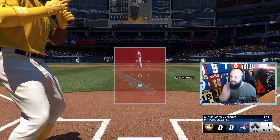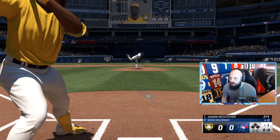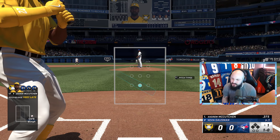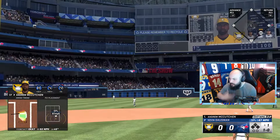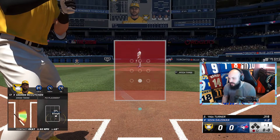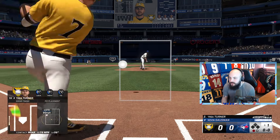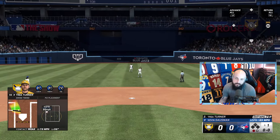I'm using different players right now as part of this Team Affinity grind, just trying out players I like. Andrew McCutchen is one of my favorite players in real life — he's not the best card but it's fun using him in center field and that card art is absolutely stunning. I'm also using Trea Turner who has 99 speed, and I've been hitting well with him.